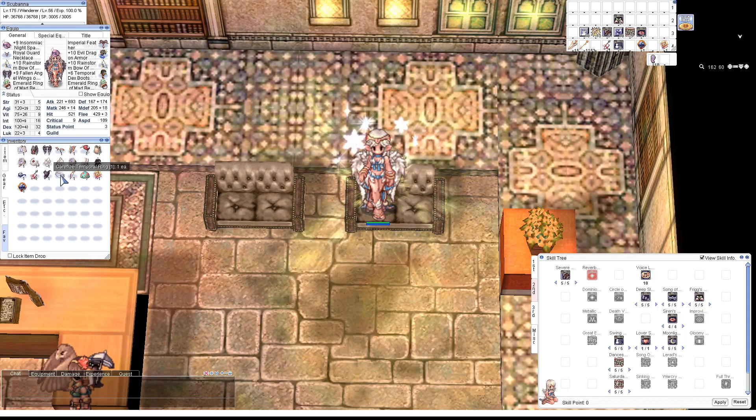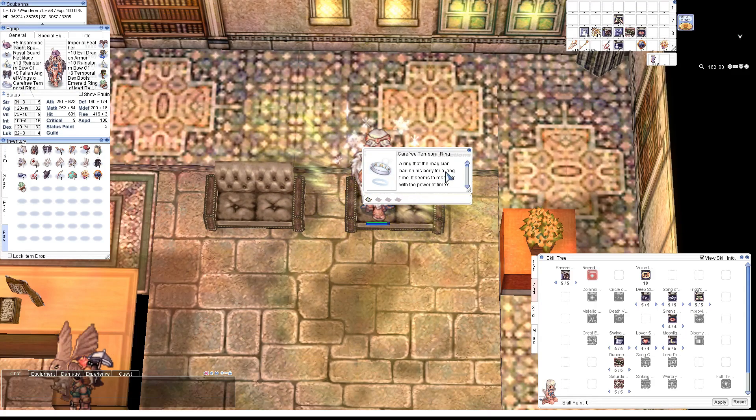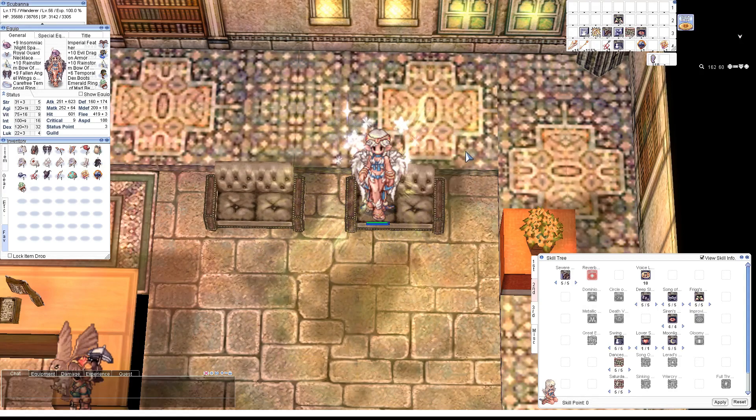Alternatively, you can use the Temporal Ring. If you want instant cast because you're using Hawkeye, it gives 40 Dex, which will give you instant cast most of the time — unless you have really low Int, it should work consistently. It's not as good as the percent damage increase from the Emerald Ring, but it is a good quality of life option if you want instant cast without using stat foods.